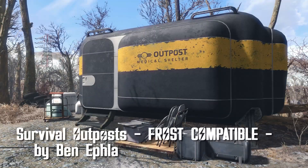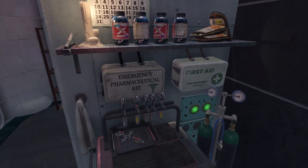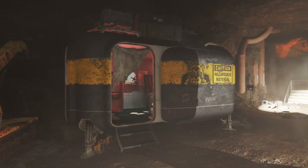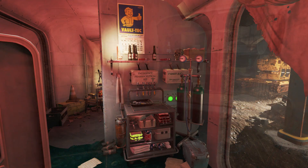Survival Outposts, Frost Compatible, by Ben Effla. Survival playthroughs are brutal, and any help is welcomed. Of course, you don't want an unfair advantage, but something right in the middle. Survival Outposts currently provides two locations that were set up by Vault-Tec employees who did not get into the vaults during the war. Outposts 114 and 111 are near their respective vaults, and both provide a bit of help in a cold, cold world.